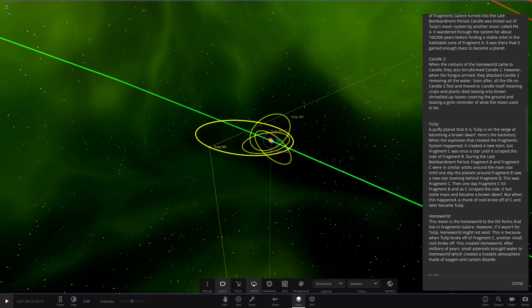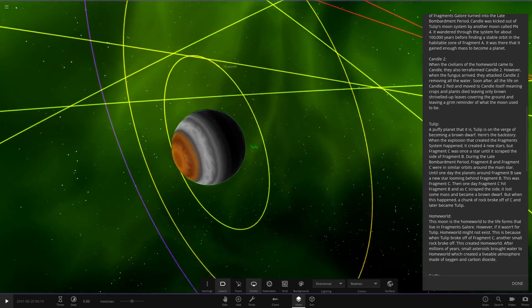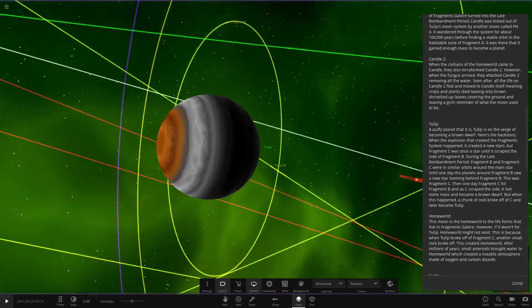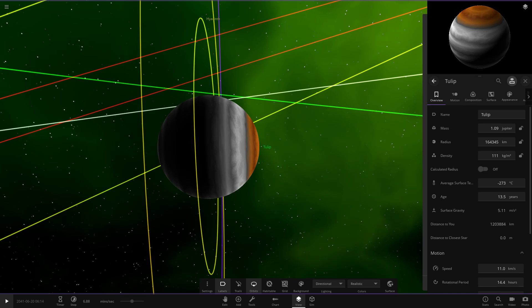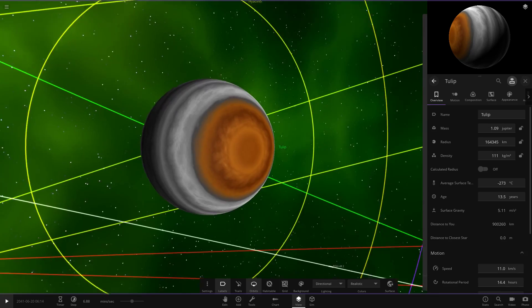Tulip is a puffy planet that looks on the verge of becoming a brown dwarf. Here's the backstory: when the explosion that created the Fragment System happened, it created four stars. Fragment C was once a star until it scraped the side of Fragment B during the late bombardment period. Fragment B and Fragment C were in similar orbits around the main star, until one day Fragment C hit Fragment B and scraped the side — it lost some mass and became a brown dwarf. A chunk of rock broke off Fragment C and became Tulip. It picked up some gas. It's black and white with an orange area, showing it's tidally locked, with one side facing the star for about half a year.